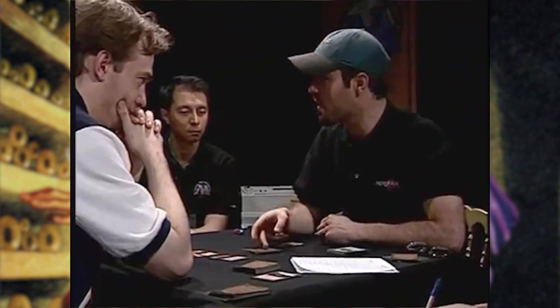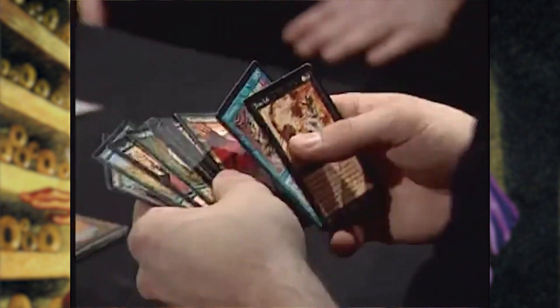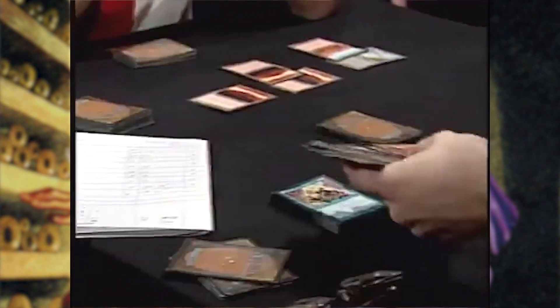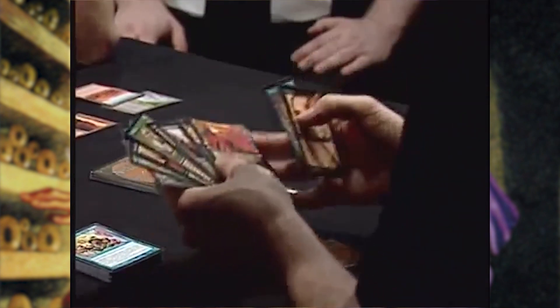18 cards — because Mark Justice doesn't believe that's my only Drain Life. In the end, Long won over Justice, which included a game win where Long bluffed his way to a concession from Justice by simply showing his deck of combo pieces, even though he had already used his single win-condition card, Drain Life.